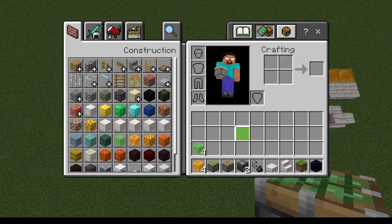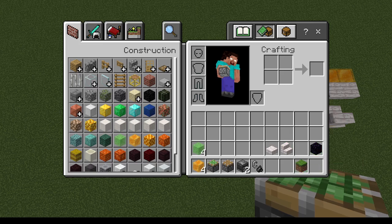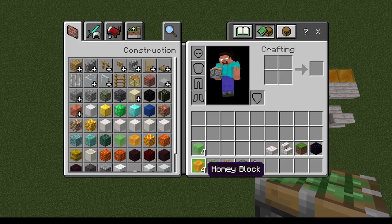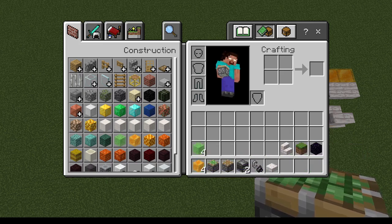These are the materials you're going to need for a simple one. You do not need these, or really these two. You can substitute honey for slime, or slime for honey — it does not matter.